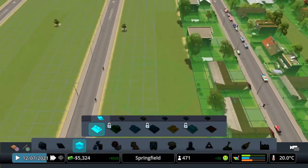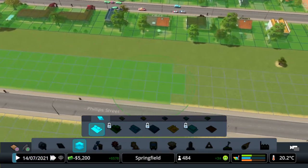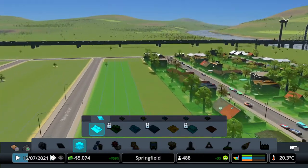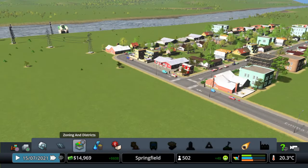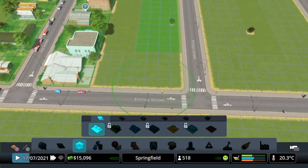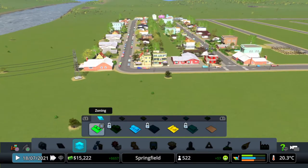Let's see what we've got - I might put some sort of park on the end of some of these streets, all the way along. Population of 500 - a little hamlet! So what do we get? We'll now get the option to increase taxes, take out a loan, and a few new bits unlocked. I've now got 15 grand in the bank - happy days indeed. Listen to the happy music!